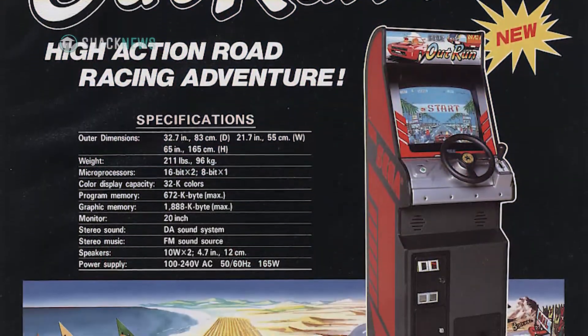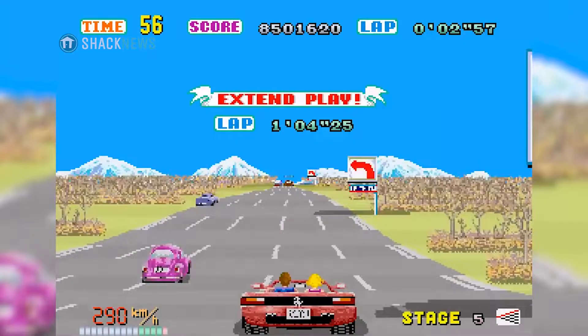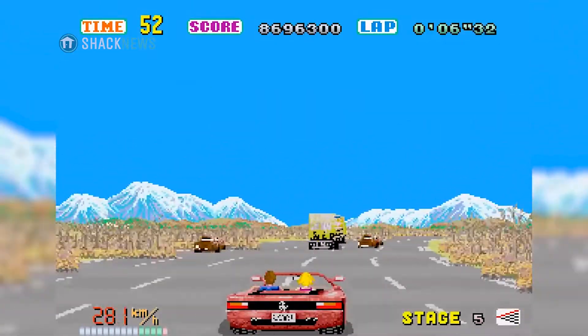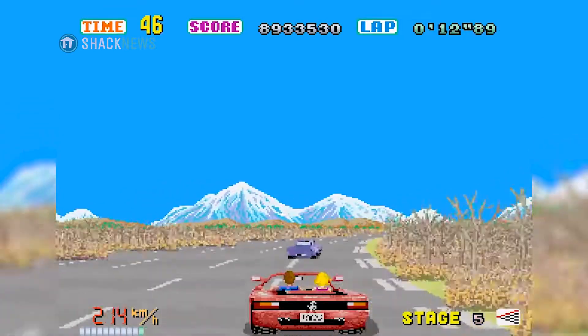The game also had a unique amount of environments. From beach shores and fields to European cityscapes, the amount of variety is very impressive for a racing game in 1986. What stood out the most, though, and led to the cabinet's overall success, were how well the graphics were in combination with the multiple paths one could take during a playthrough.